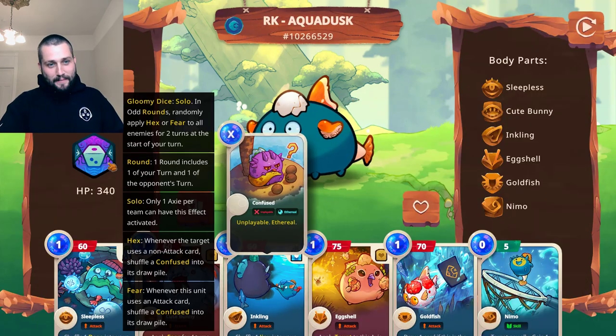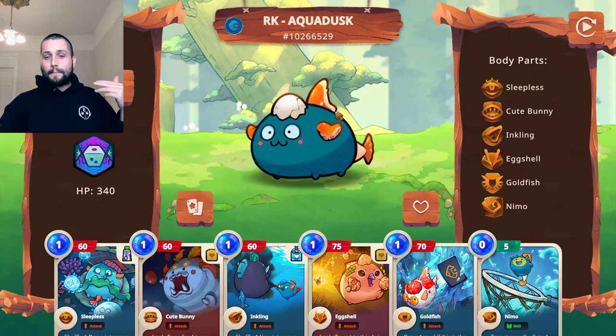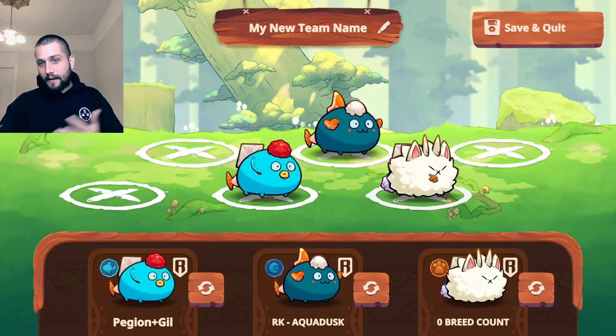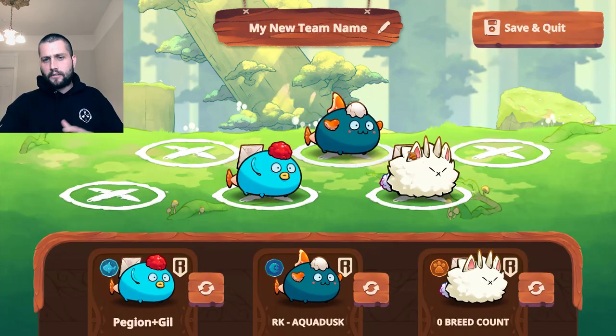The midliner — gloomy dice. This bad boy is for taunt juggling. He doesn't have pigeon post but generally I can either draw the eggshell to give my beast time, or by that point I might have already drawn the pigeon post. So the odds are still pretty good to execute this the way I'd like to.